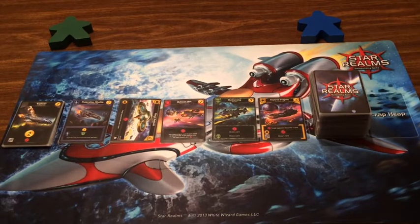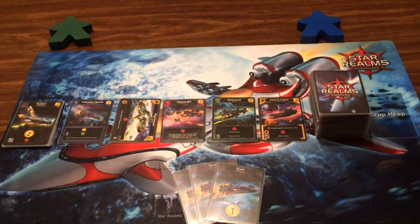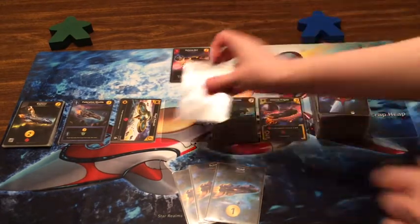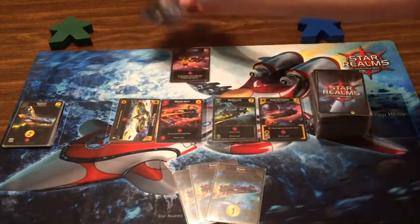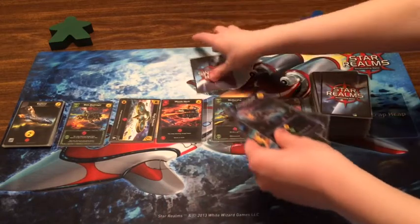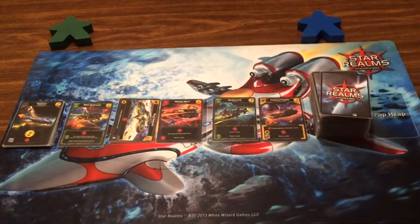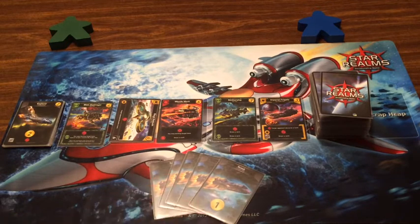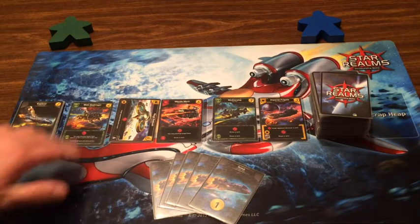Three cards for you — three scouts. I'll take a brand new Defense Bot that already hits for two, and the Federation Shuttle for one. That'll be my three. With a Blob Destroyer — I'm liking that. I've got all money, five total, so I'm going to take the Blob Destroyer.